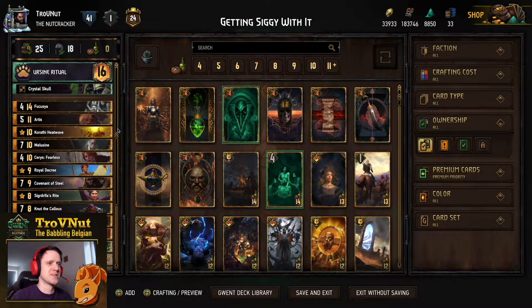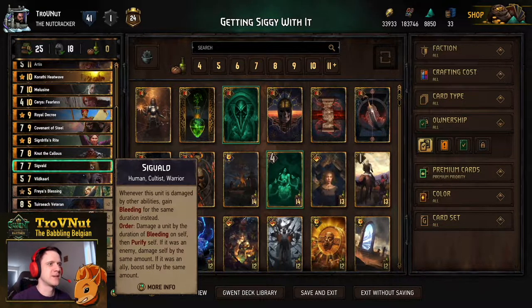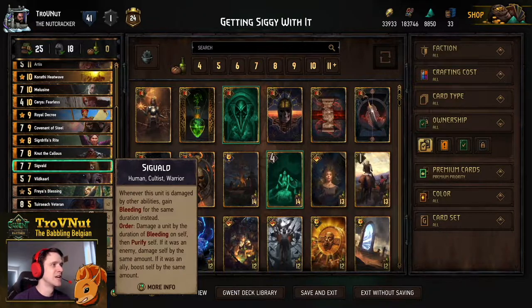Yeah I made a pun based on a Will Smith song — that's how far I've fallen today. We're taking a look at Sigvault, that's why the deck is called 'Getting Siggy With It', mirroring 'Getting Jiggy With It'. Sigvault is a very broken card at the moment. I suspect that in a day or two when the patch hits, we're going to see a change to this ability.